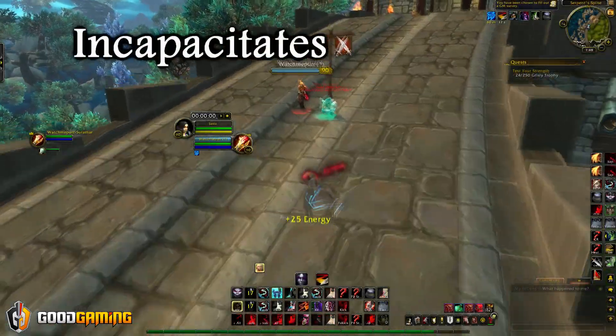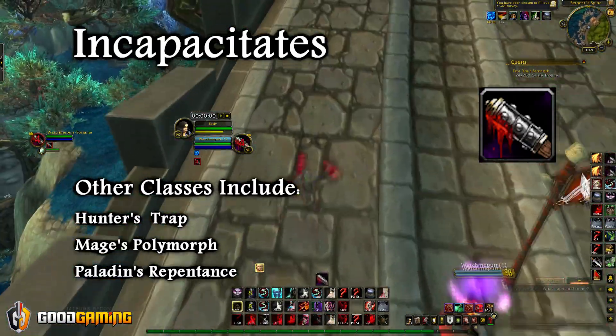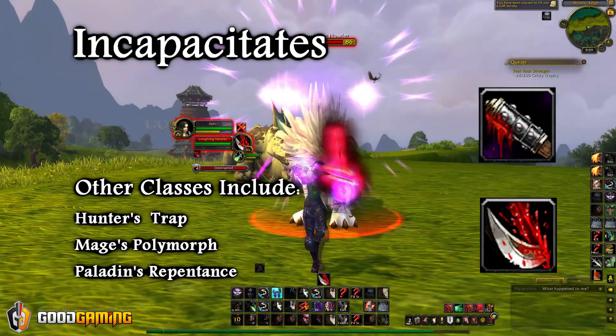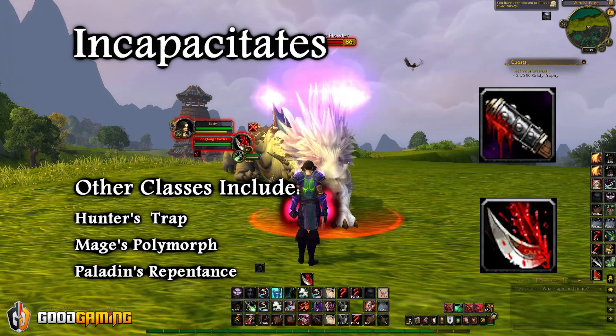Next up are Incapacitates. Rogues have 2 incapacitating effects: the first one being Sap, which is only usable from stealth and lasts 8 seconds, and the next being Gouge, which can be used out of stealth at any point in time, but costs a lot of energy.